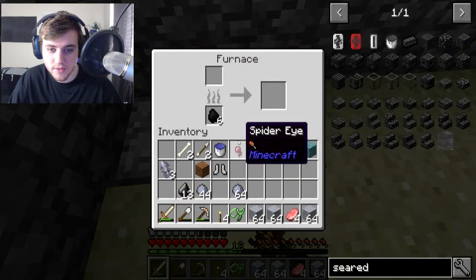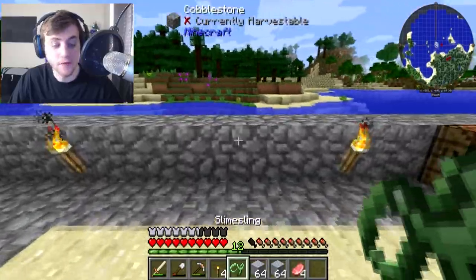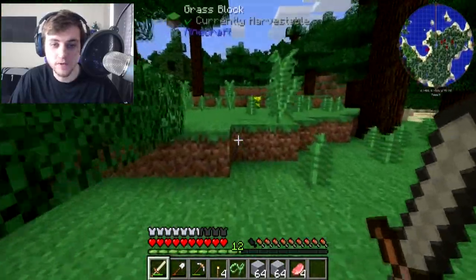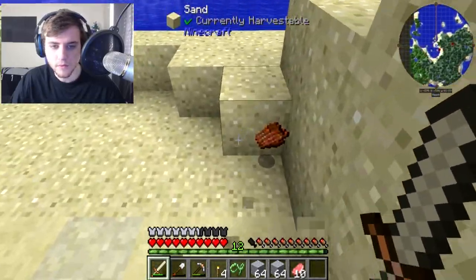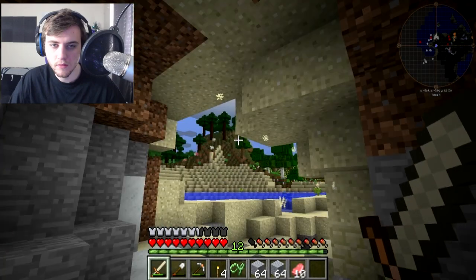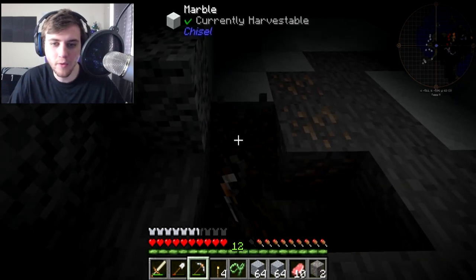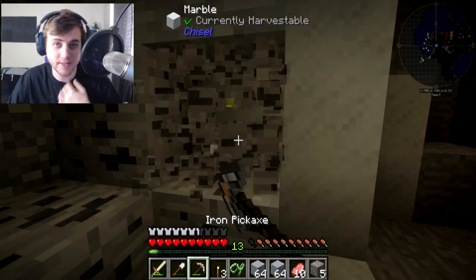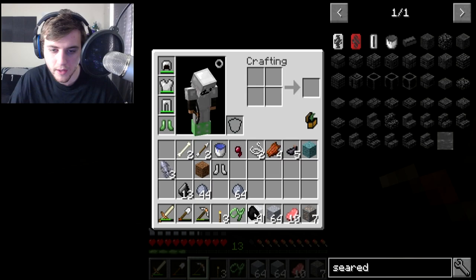Let me go find a cave that gives me some coal because I need more coal to cook all this. I think right here is a little cave. Alright, here's a little cave. What's this rotten flesh? Maybe a zombie died right there. There should be coal in here. Oh, iron — every time I pass iron I have to mine it, there's something wrong with me. I just can't pass iron without mining it. I think I need to seek medical help. We found a little bit of coal, let me throw it there and light this place up.